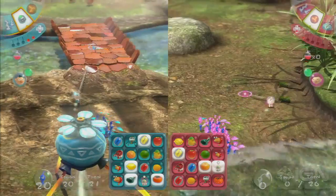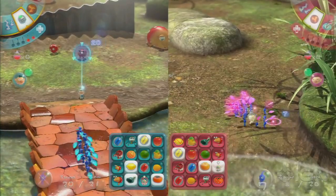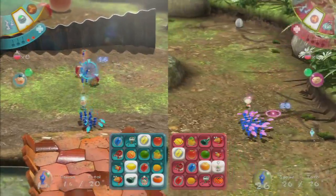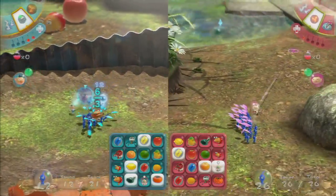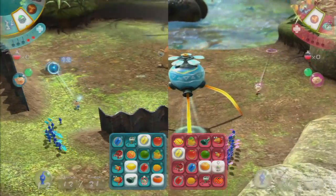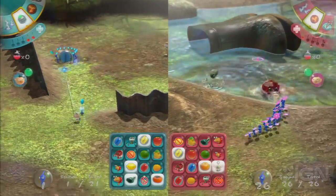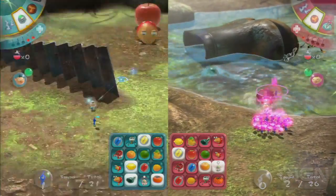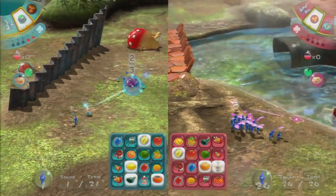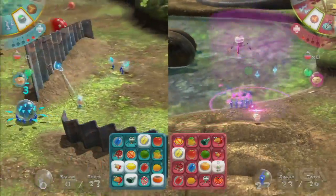Jose is now trying to get a blue marble. Sam would also be wise to get it. The marble is stuck in the ground a bit, so Sam's Pikmin have to dig it out before they can move it. There's also a sleeping Bulborb really close to Sam, which if it were to wake up would be a huge problem.